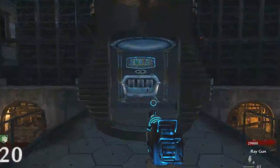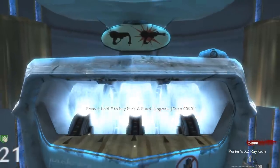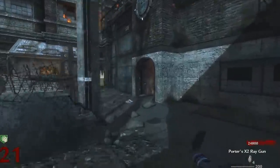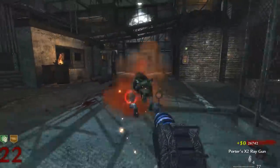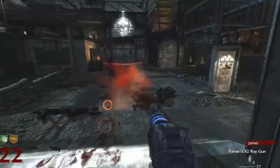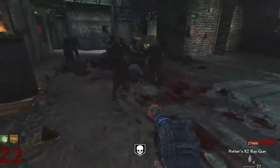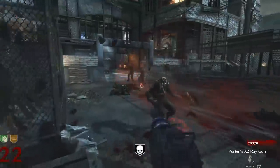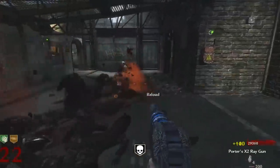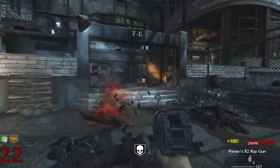Moving on, we have the Ray Gun from World at War — this is where it all started and where the Ray Gun became iconic. World at War featured tons of World War II weapons and old 20th-century bullet guns to fend off zombies. But every so often you'd get extremely lucky and pull a Ray Gun from the box — this fantastical, science-built, unexplainable weapon that nobody really knew where it came from or why it was in Zombies. We knew we loved it, and it was quite literally one of the best guns in the game.